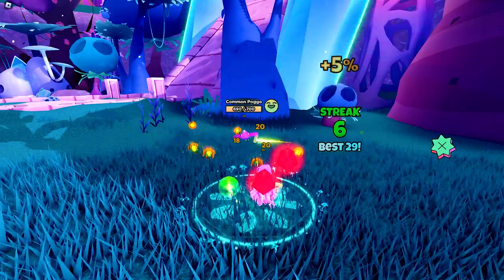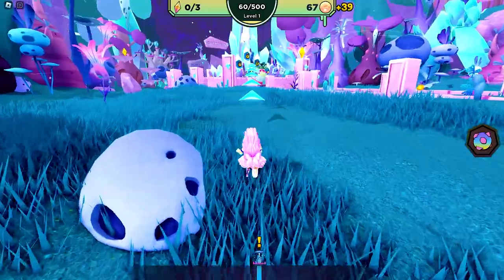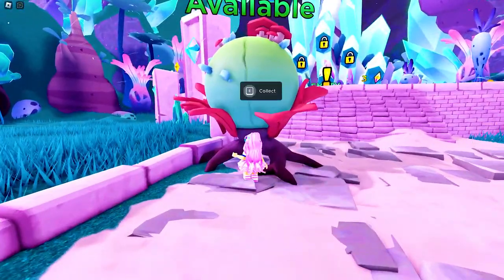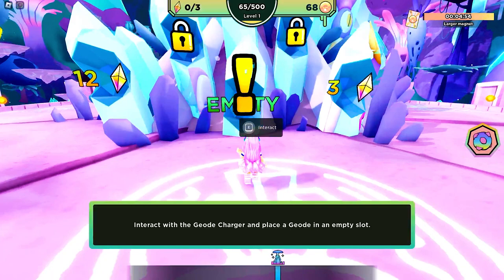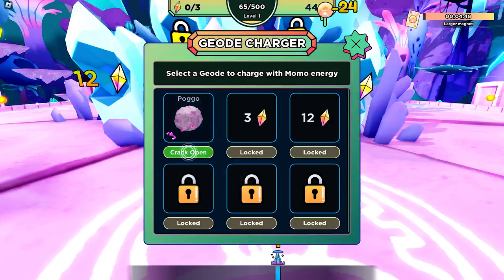I've charmed it and it dropped a geode. Let's get it and head over to the shrine here. Don't forget to claim your daily rewards first. At the shrine, click to interact, then follow what I do to charge the geode.